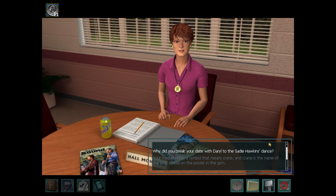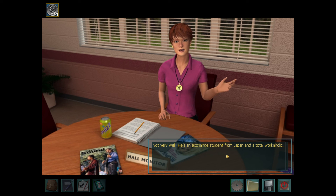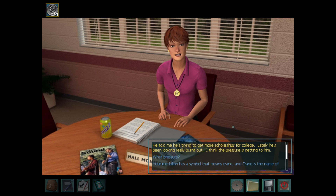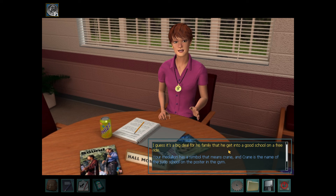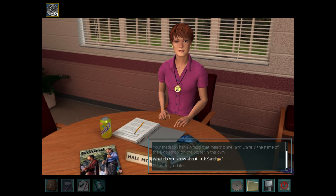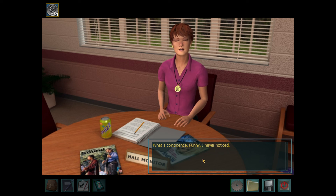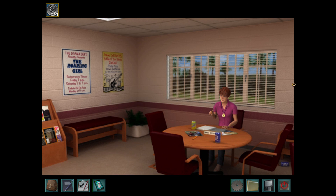Why did you break your date with Daryl to the Sadie Hawkins dance? It's a long story. Do you know Hal Tanaka? Not very well — he's an exchange student from Japan and a total workaholic. He told me he's trying to get more scholarships for college. Lately he's been looking really burnt out — I think the pressure's getting to him. His family wants him to get into a good school on a free ride. What do you know about Hulk Sanchez? He's a big jock on campus — never dated him or anything. Your medallion has a symbol that means crane, and crane is the name of the judo school on the poster in the gym. What a coincidence — funny, I never noticed. Alright, we'll pause here and I'll see you in the next video.